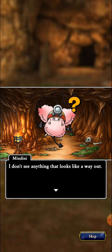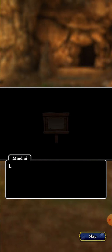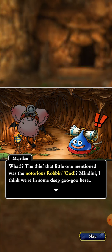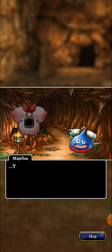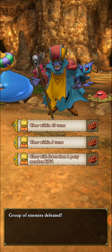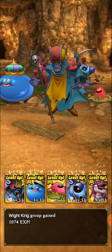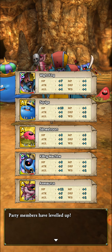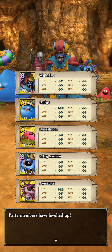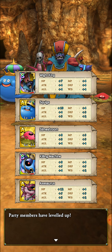Story: 'I don't see anything that looks like a way out.' 'What does the signboard say?' 'You are entering a great robin's lair — stay out.' Stupid, isn't it! 1074 experience — that's nice! Huge stat gains: White Knight got seven fours, tons of HP for Metal Slime kills, tons of HP for Axerus, and a pretty solid spread across the board for everybody else.